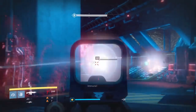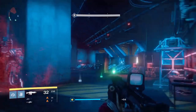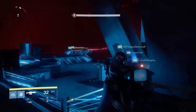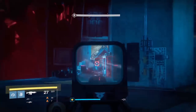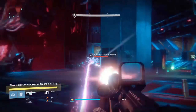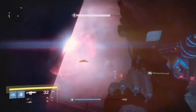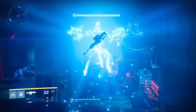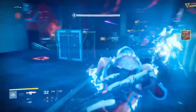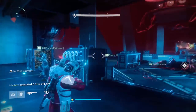To begin the Outbreak Prime quest line, take your guardians into a fireteam of six, go into the raid, and complete it. You'll also need to find five monitors that unlock a laser grid at the final boss room to get a chest, which drops the mission objective for Outbreak Prime. Comprise your fireteam of two warlocks, two titans, and two hunters, because later you'll split into two teams of three — each with one warlock, one hunter, and one titan.